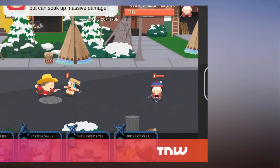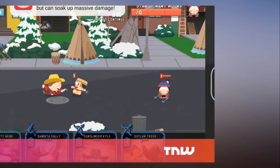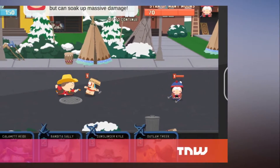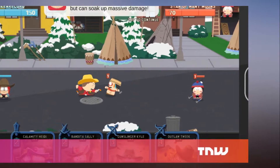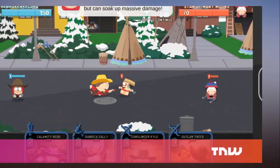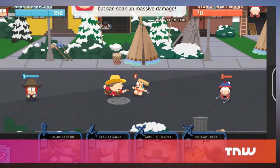South Park's new mobile game pits cowboys against Native Americans in a battle of cards. Can't get enough of South Park on TV? The show now has a brand new mobile game to kill several hours — and poor little Kenny too. Available for free on Android and iOS, South Park Phone Destroyer sees you take on the role of the new kid in town in a game of cowboys against Native Americans.